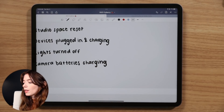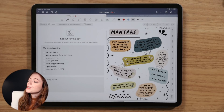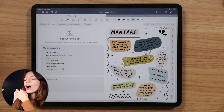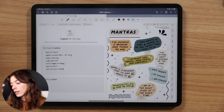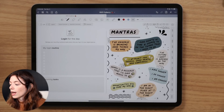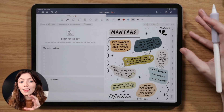Camera batteries charging is another item. Those are just a few things from my checkout list that I'd put in my digital planner — these are things I run through every day at the end of a workday. Backlog tasks are things you intended to get done that day but are pushing to the next day. Of course you can cover up sections or add your own templates using freebies already available in the Siberia library.